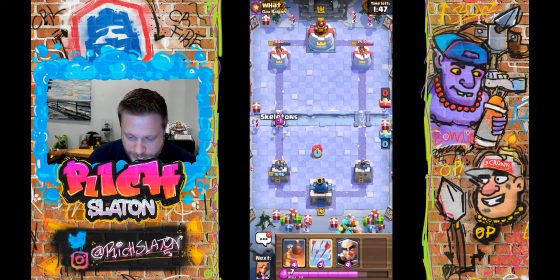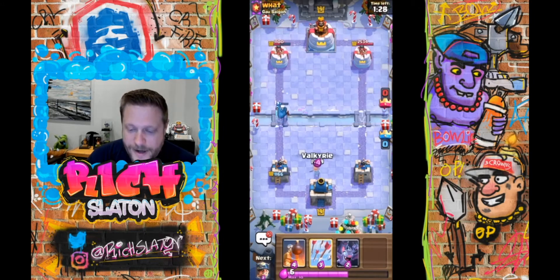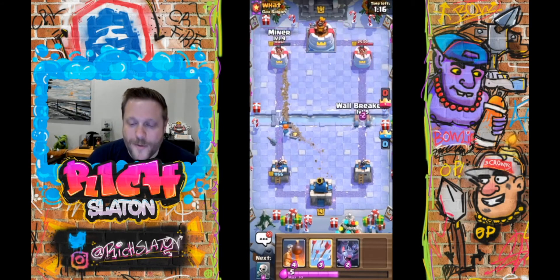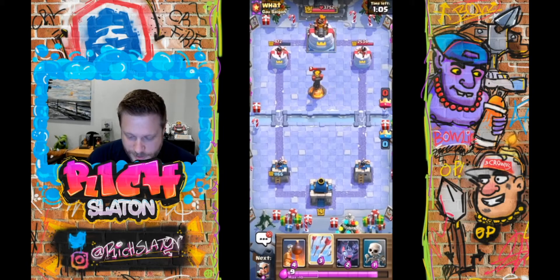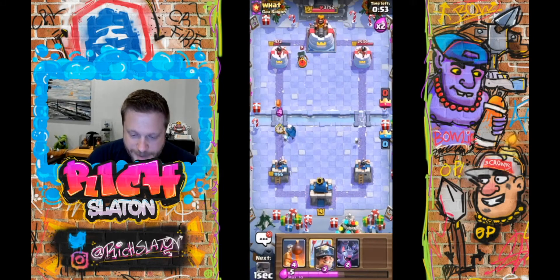Alright, here we go. We're gonna do the Magic Archer inside — it doesn't pull. That was my mistake. I'm not gonna cycle Valk behind the King Tower, because I was worried about this specifically. So we're gonna go Miner this side, Wall Breakers this side. We're on King Tower activation, but I'm not super concerned about that yet. I think we're still in pretty good shape. Let's cycle Skeletons and do a Magic Archer high — probably shouldn't be cycling those Skeletons too aggressively, because of the Bandit.